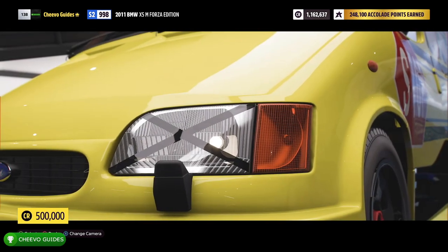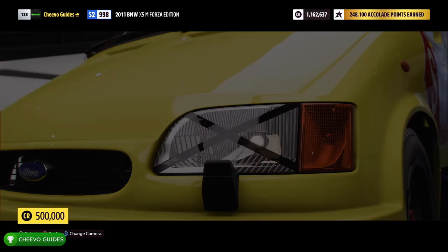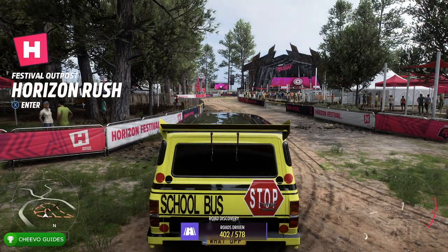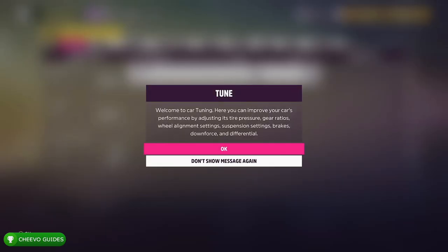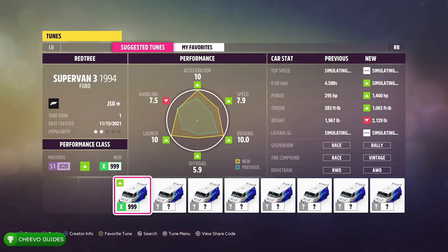After you purchase the van for 500,000 credits and apply the livery or paint job of your choice, the next step is to tune the vehicle. Press Start, go to Tune Car, and press Start again to populate the most popular community tunes. I applied one that takes the Supervan all the way to a 999 ranking.